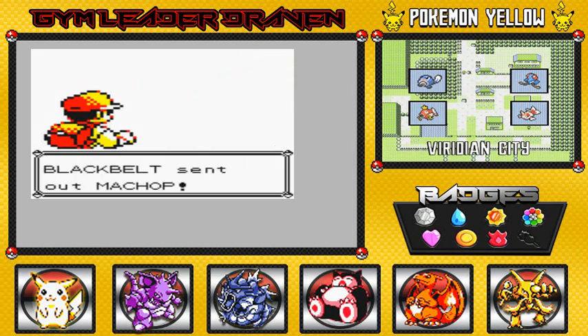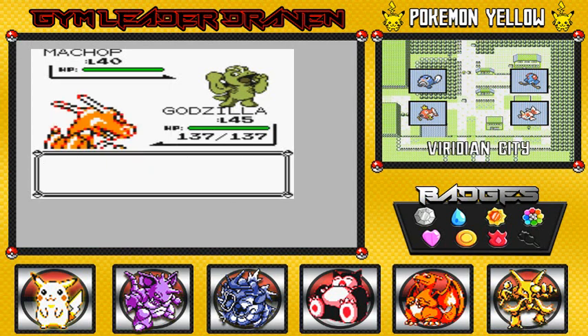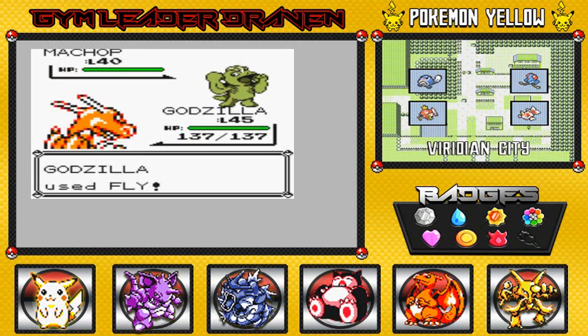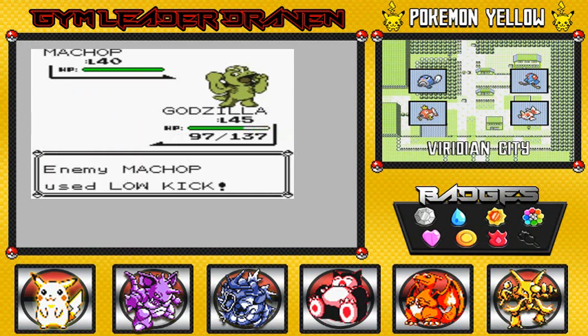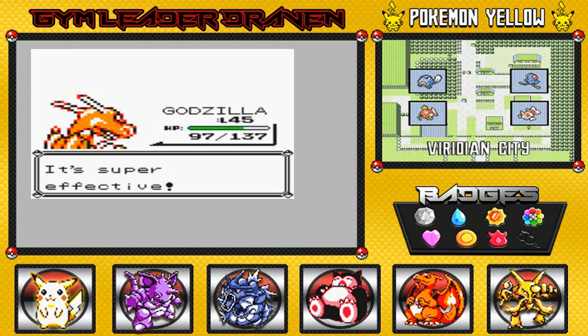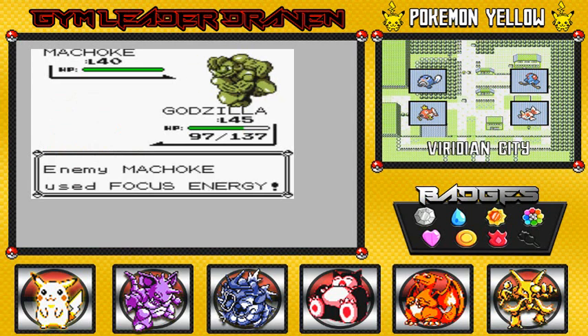Here we have a Black Belt to fight. He's coming out with his Machop at level 40. Can it fly attack? Most of these trainers like to pump up their Pokemon. This will not happen — not in my house. Fly attack! The goal is still to get Godzilla to learn Flamethrower. He's still learning it. You're trying to pump yourself up, but you're not going to win.